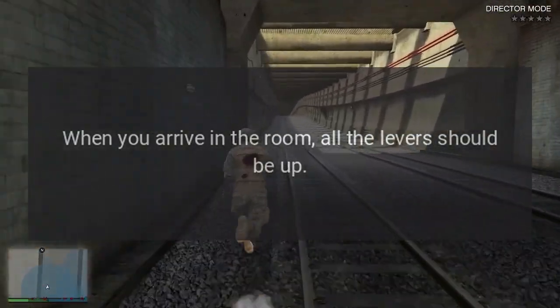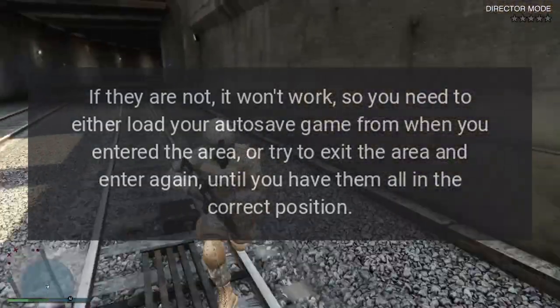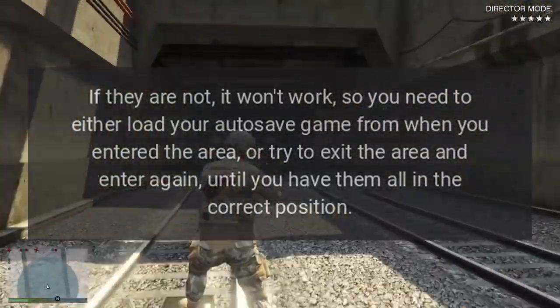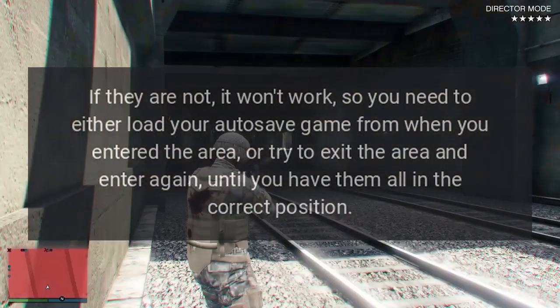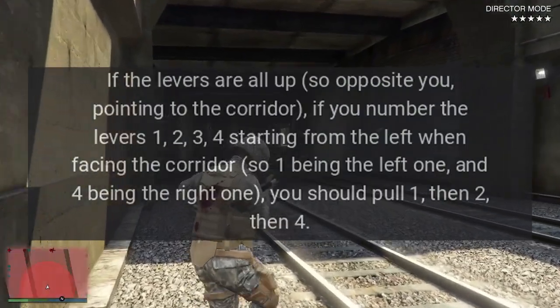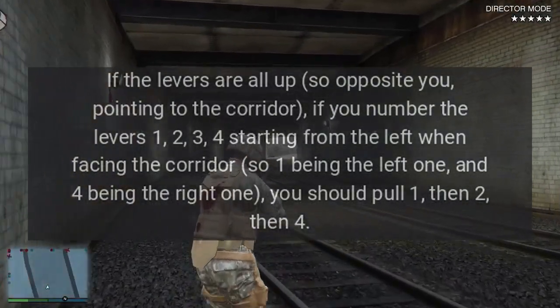Answer: When you arrive in the room, all the levers should be up. If they are not, it won't work, so you need to either load your autosave from when you entered the area, or try to exit the area and enter again until you have them all in the correct position.